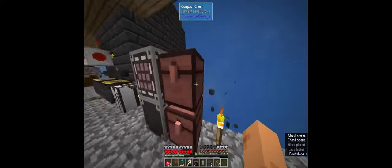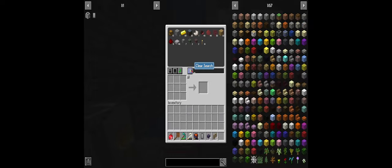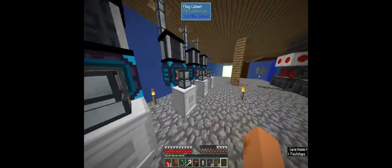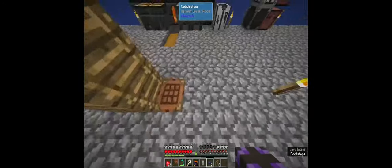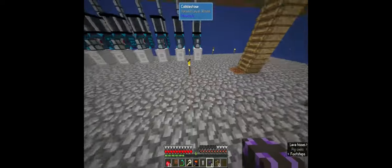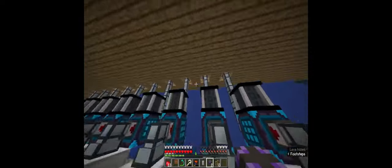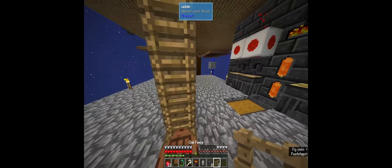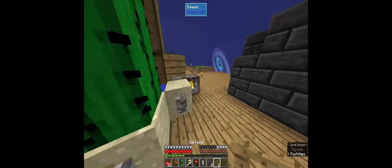I'll show you how this works - you can go in here and it will automatically put everything in these chests. This is 288 slots; if you do that times 64 you're going to get multiple tons of storage. Between episodes I'll go underneath and connect this with all the cabinets and connect those cabinets up somehow, so we'll have all of our storage automated and in one place.